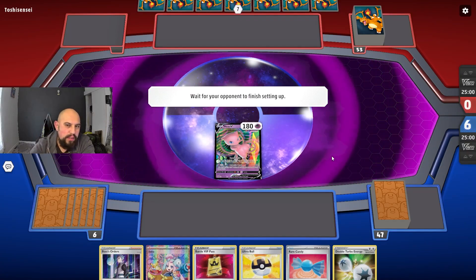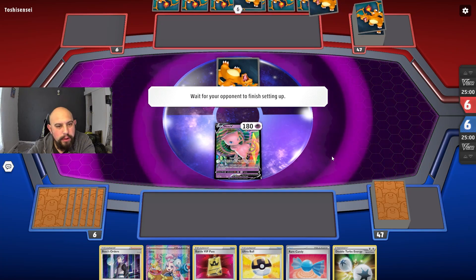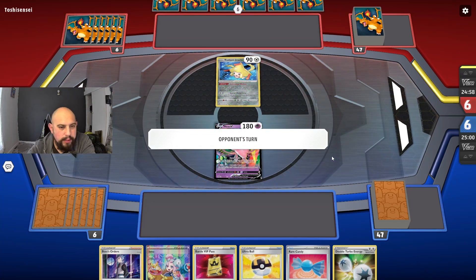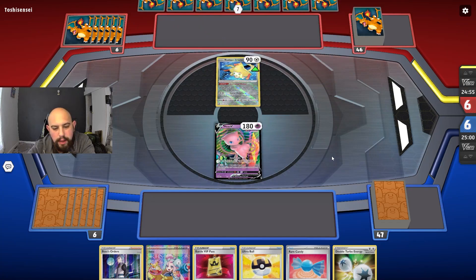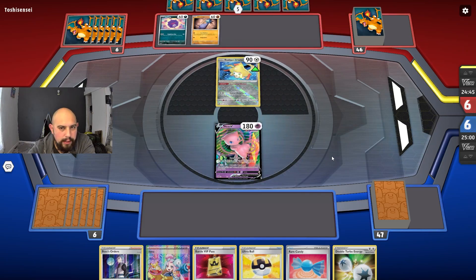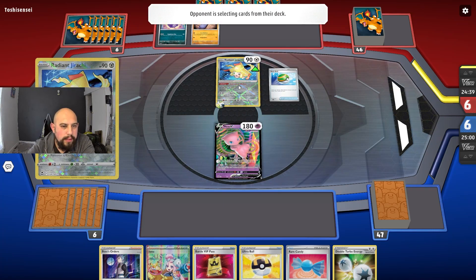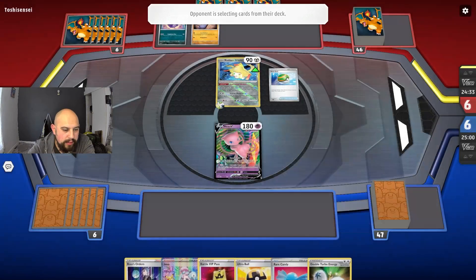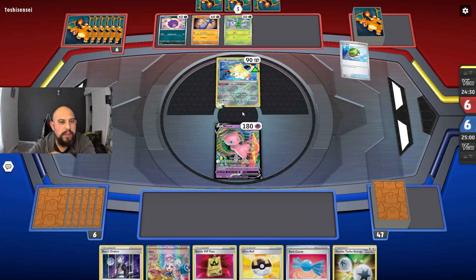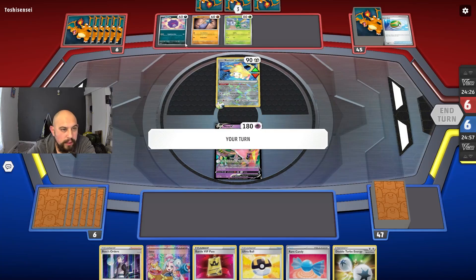Mew ex with Meowscarada — it's an unlikely companion but it works. Meowscarada can weaken your opponent by discarding energy and putting 30 free damage counters on, which is great. It can also knock out Charizard, which Charizard ex is one of the reasons why Mew ex has been falling off the ladder and in tournaments because of how dangerous it is. I need to knock out this Jirachi because it has a chance to knock out my Mew in one shot.